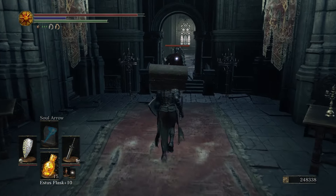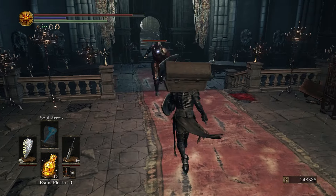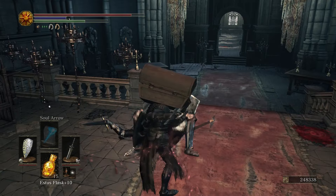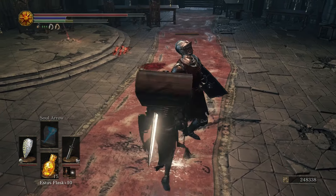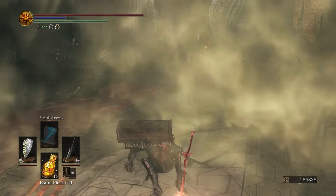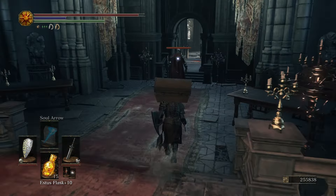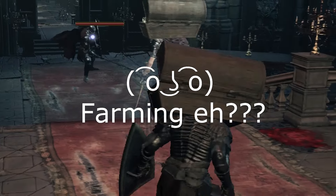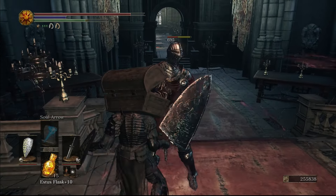Before I wrap this part up, I do want to say the matchmaking formula in Dark Souls 3 is dependent on your covenant but is subject to change at any given time with further updates to the game. The most notable change is that when you join another player's world, your character will now be golden instead of your standard color. The golden color signifies that that player is part of the Warriors of Sunlight Covenant. You will now receive Sunlight Medals for achieving your purpose in a co-op or PvP instance, along with anyone else you are playing with.